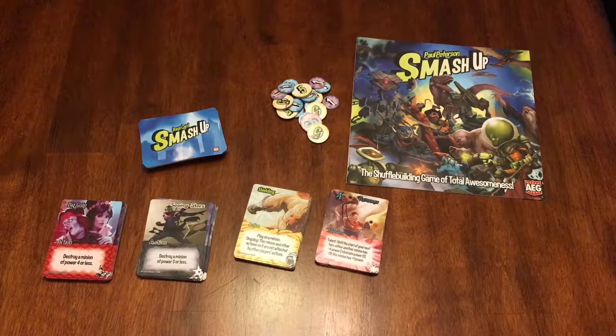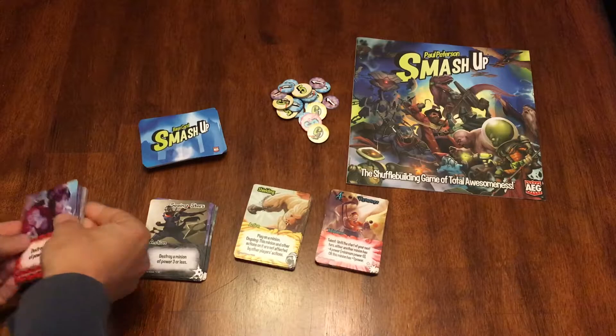So the components are the rulebook, the cards for the bases and for the factions, and then you have these little tokens to mark victory points and the power that is on each base. Now the tokens only come in the expansion, so if you only have the base game, I definitely recommend either picking up an expansion or getting some poker chips.